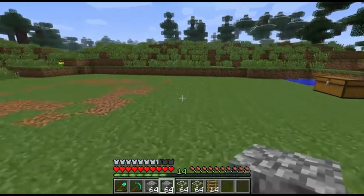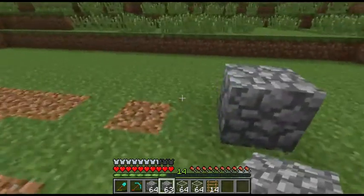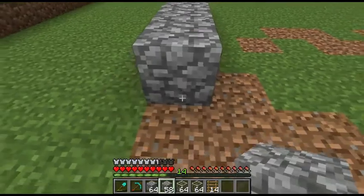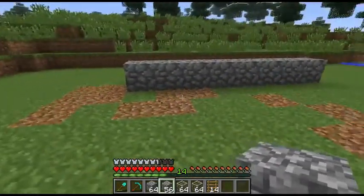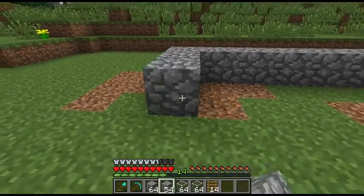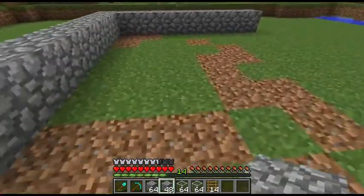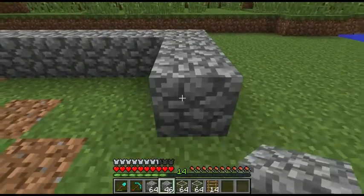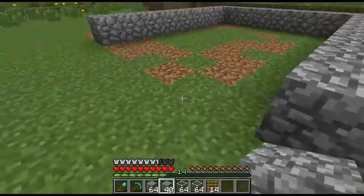Alright, so getting started. We're going to make a big U shape. It's going to be eight blocks by nine blocks. We'll start with the back side which is eight — that's the width — so we get eight blocks. Then we'll make this nine blocks long. We already got one in the corner, so that's one, two, three, four, five, six, seven, eight, nine. Then the other side the same length — nine long.